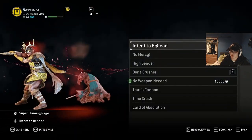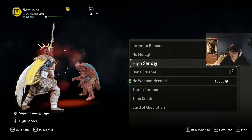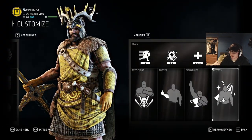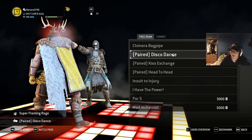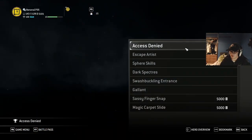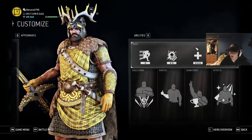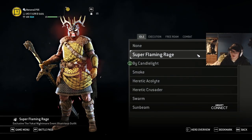I use the Intense of the Head, a Mercy, a High Sender, and the Bone Crusher. And you have the Bagpipes and the Dancing - you guys will see that a bit. I have the Gandalf signature. And for effects, I use the Super Flaming Rage from that Yooka.